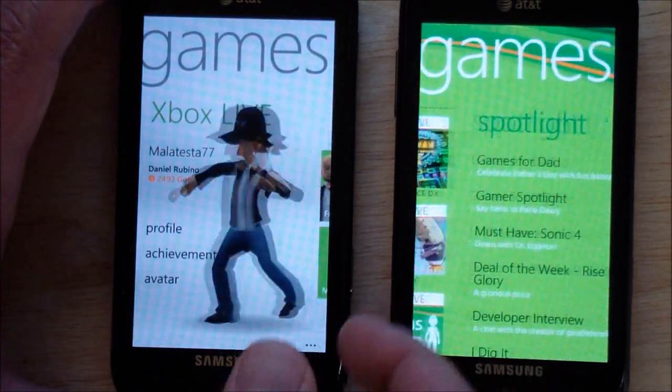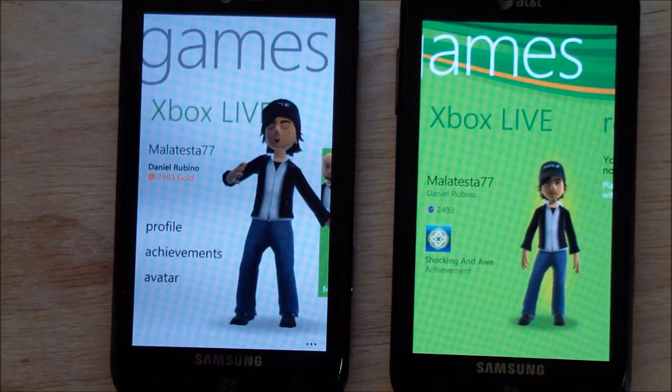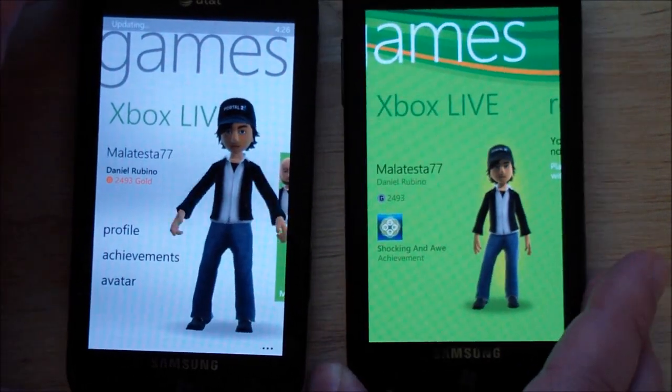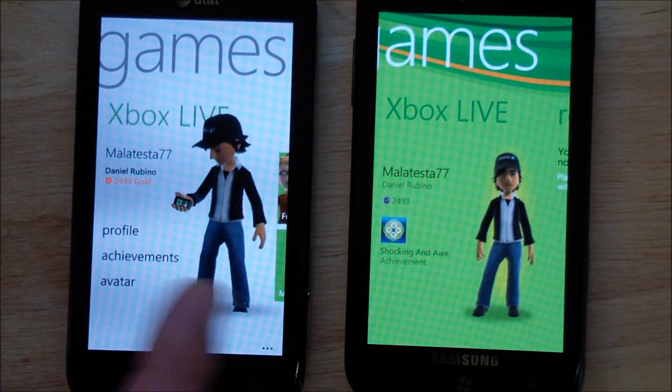We'll scroll over and you can see the difference here. My avatar is a lot bigger, and he actually moves now. This is part of having the XAML and Silverlight combo — you can have it in a single app now, which is a nice feature. You can have full animation in apps. So that's kind of nice.